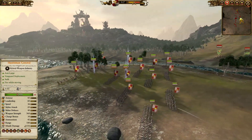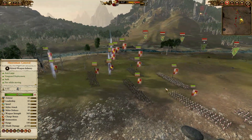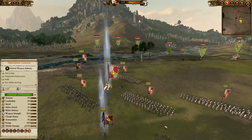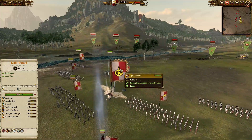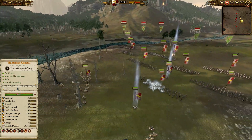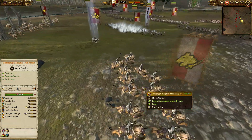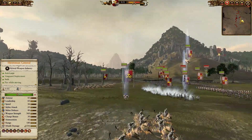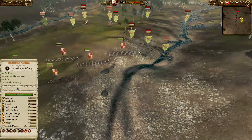We then have three units of free company militia with a huntsman general. The theme here was mostly a common army - like they were in charge of a town, not a big city. The goblins have been raiding them and they finally had enough and are taking them on. We also have a light wizard on a pegasus who was just nearby at the time, and a warrior priest leading the demigryph knights.